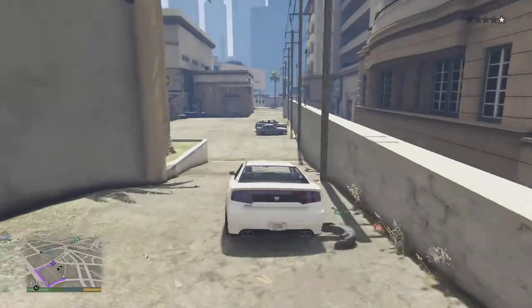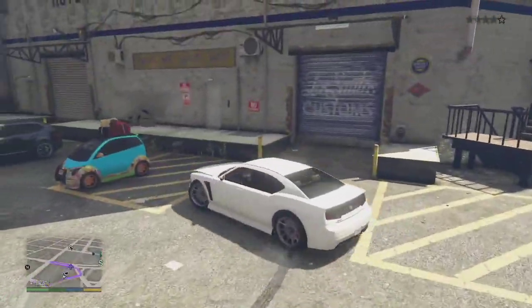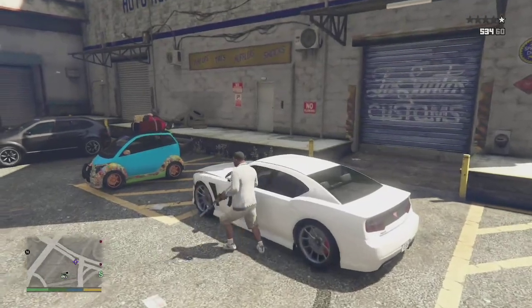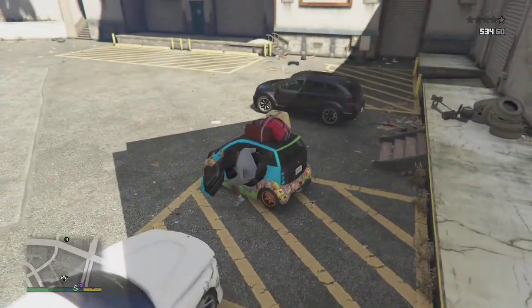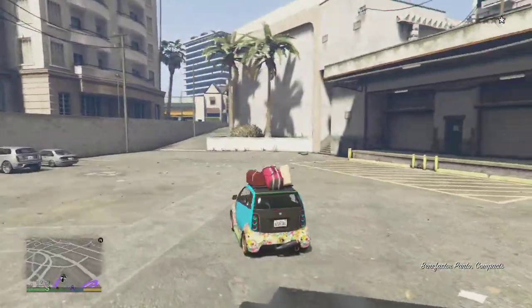All you got to do is get a car and go straight to Los Santos Customs in the middle of the map, the local one in the city. And you will find a random vehicle which is usually special and upgraded in that little car parking space there.